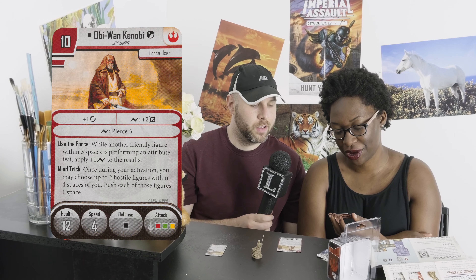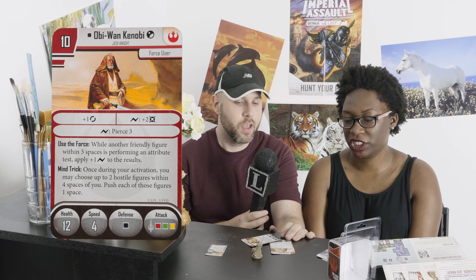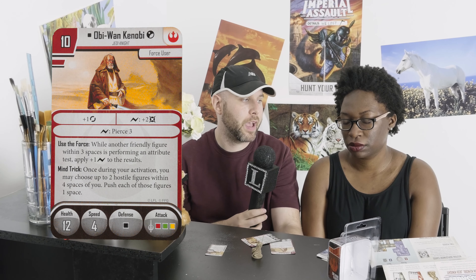He has 12 health, which is really nice, and four speed. So he's fairly quick but he's got a lot of health. He has Mind Trick: once during your activation, you may choose up to two hostile figures within four spaces of you, and push each of those figures one space. When I first heard about that card, I thought Mind Trick was on the skirmish version, which I was like, that is so powerful — within four spaces, not line of sight, just four spaces — just push two figures one space. But it was on the campaign card.